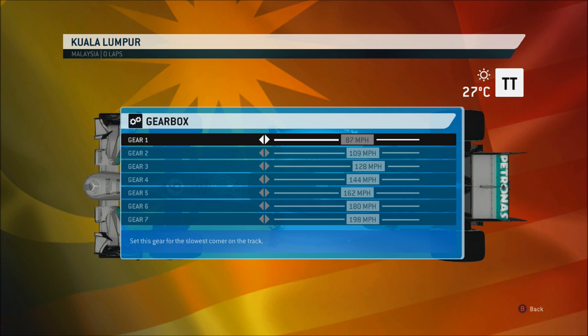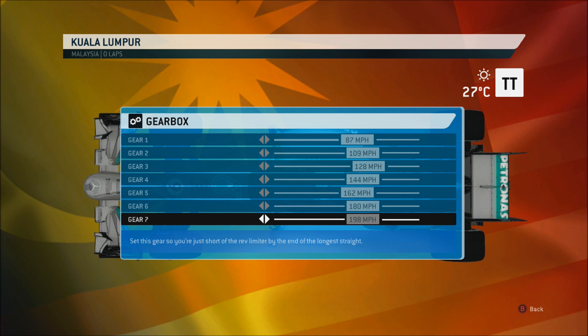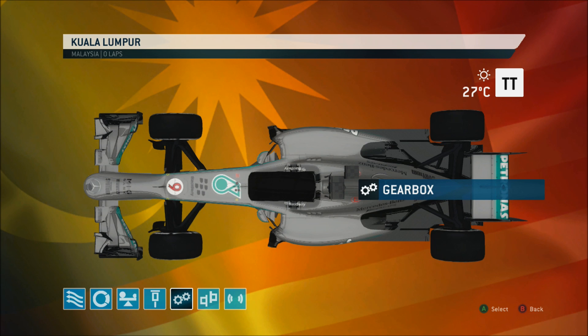Next we have the gearbox, and it's a little bit different to Melbourne. Malaysia is a little bit more of a straight-line speed kind of track — a bit higher speed. So I'm maxing out 6th and 7th just a little bit more. I could probably make the gearbox a little bit taller but you'd be sacrificing race pace, so it's all about finding the right balance. I find that's a decent gearbox to start off with — maybe you guys can suggest improvements.